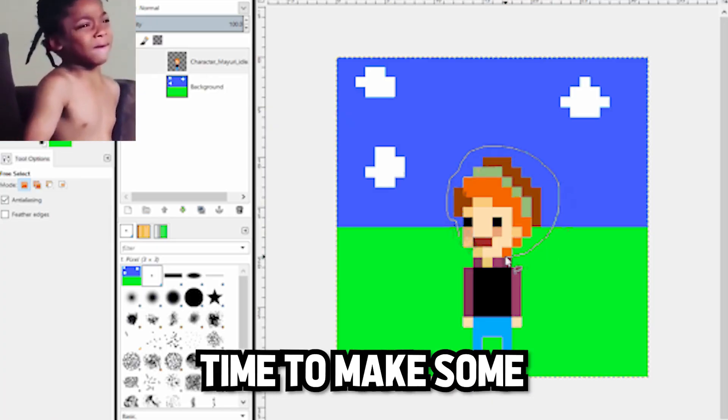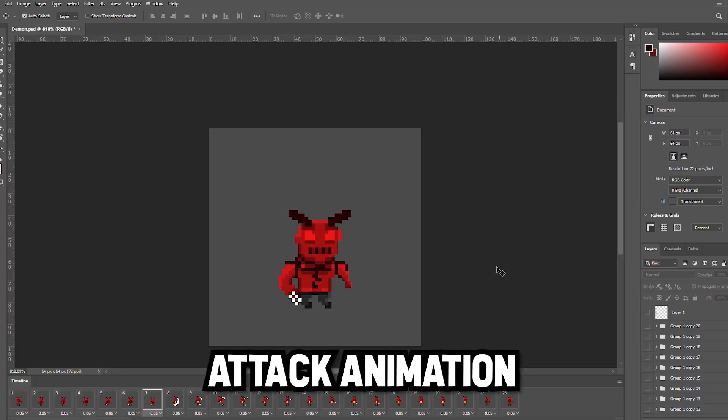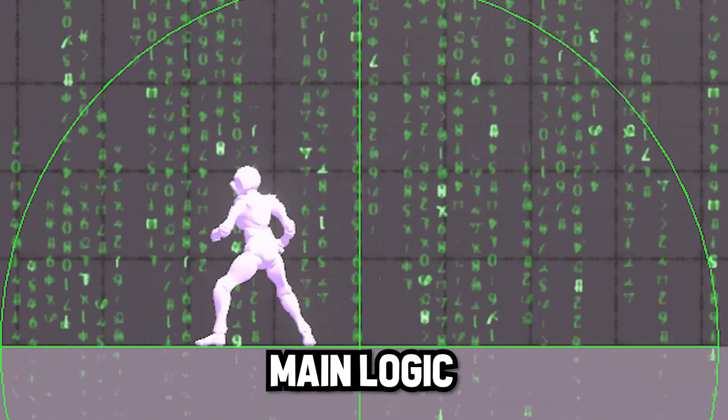Then it was time to make some animations for the enemy. After some more time, I ended up with this attack animation and this walking animation.